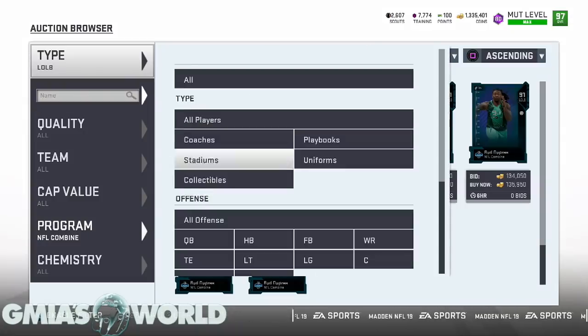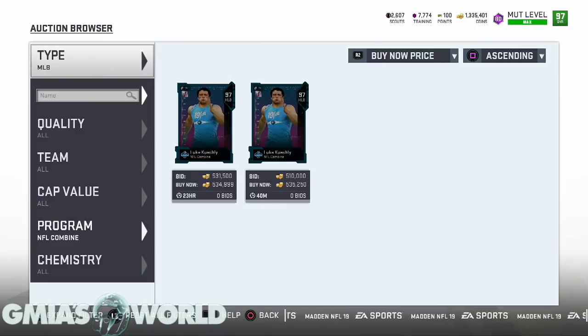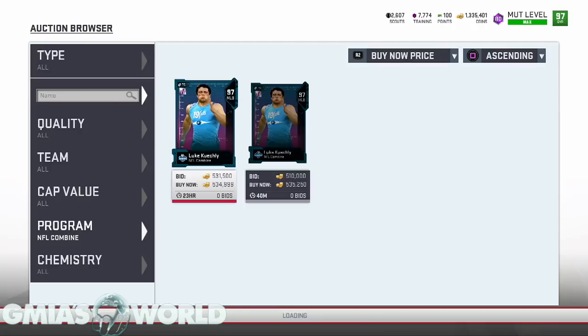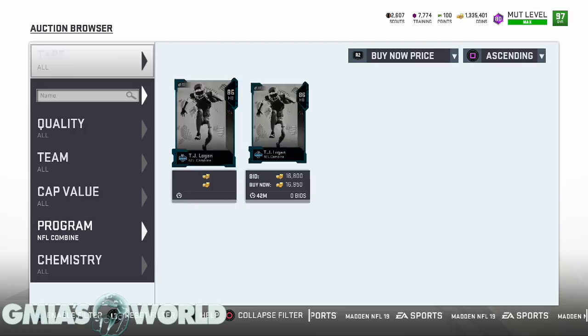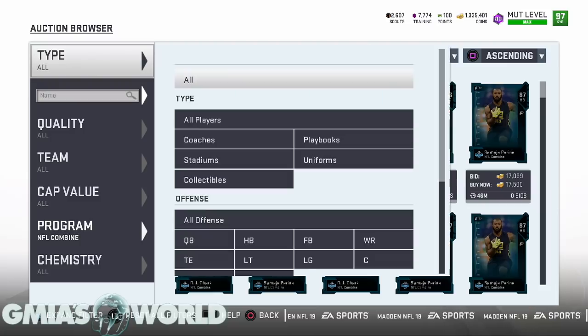Darren Lee — he is a middle linebacker. There's none available with him right now. Fast and in a hurry: 89 speed, 90 acceleration, 92 pursuit, 92 hit power, 78 block shed. That ain't going to work for us, dog. That's going to be a no for me, dog. You can't run around doing that with me.